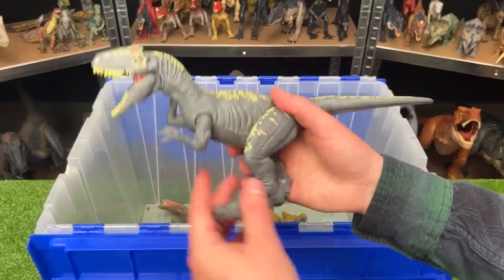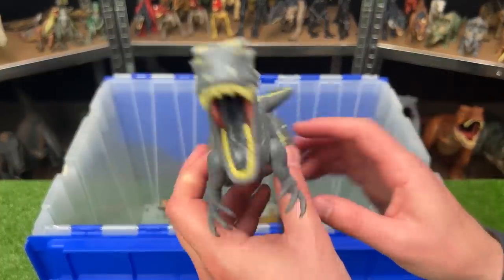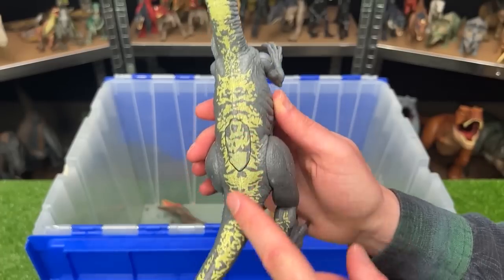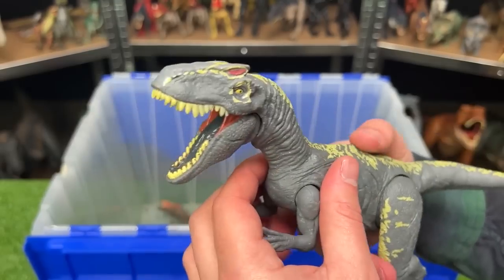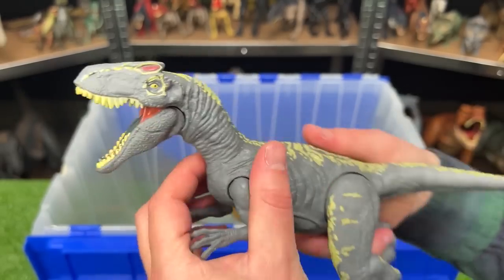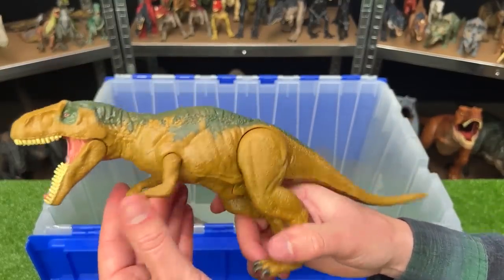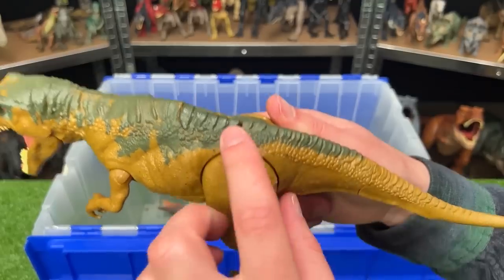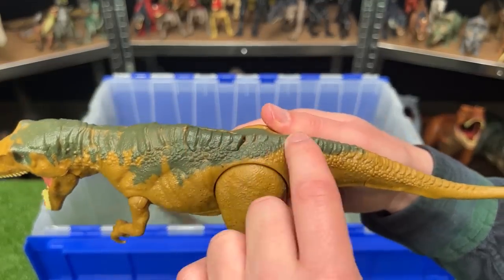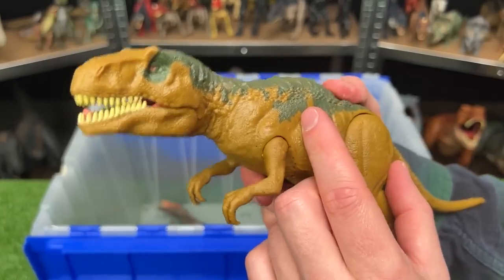Next up, I believe that this is the Rorivor Allosaurus. This dinosaur is gray all along its body and has the yellow detailing right along the top all the way to the tip of its head. Here is another Metriacanthosaurus figure. This one is a dark mustard yellow along most of its body and underbelly, and it's got that dark green detailing along the top of its back all the way to its head, with an action button on its back for chomping the jaw.